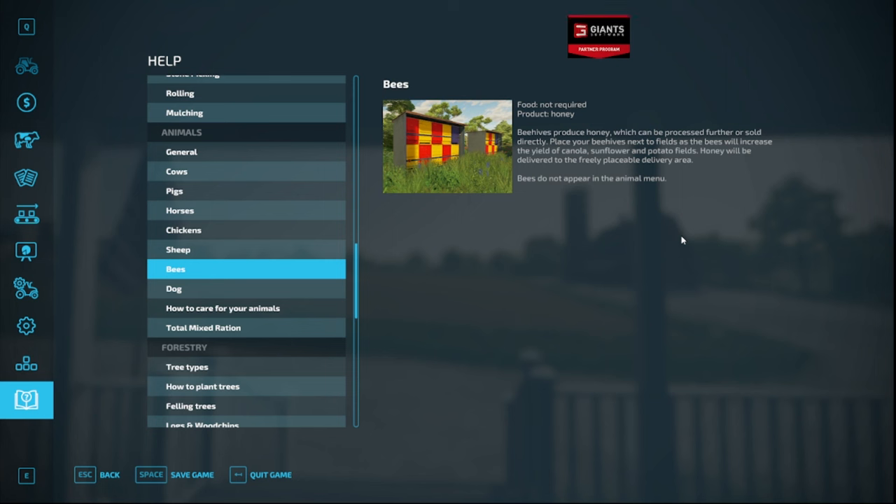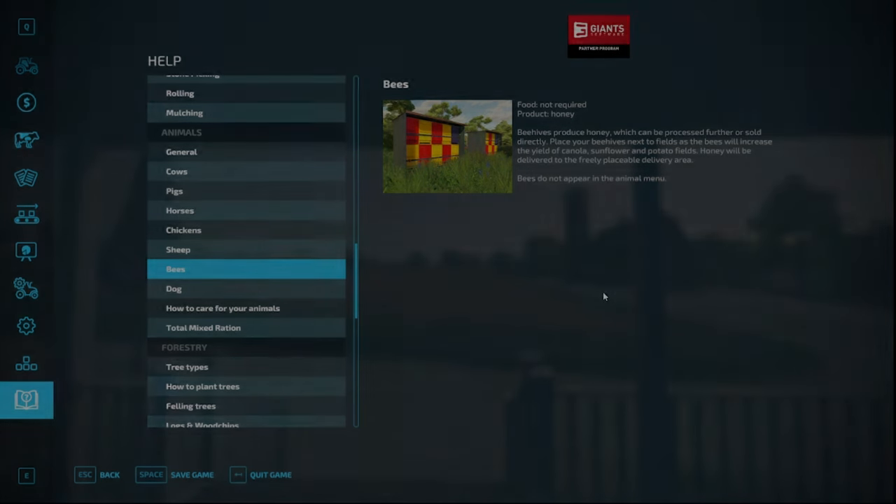Honey will be delivered to a freely placeable delivery area. Bees do not appear in the animal menu. So what I'm interested in is the yield increase of the canola, sunflower, and potato fields.